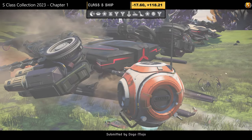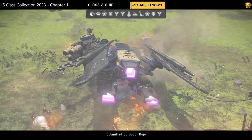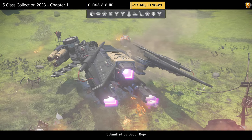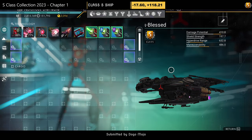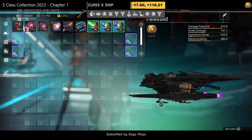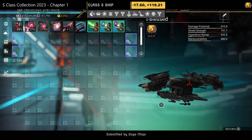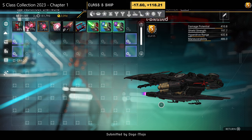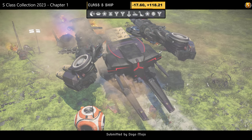Ship number three, submitted by Dogomojo in the Discord. Color scheme: caramel gold and black. Supercharged slots: two on the right, two on the left once unlocked. Unfortunately I lost the airborne footage — human error — but this thing looks amazing. What do you think?